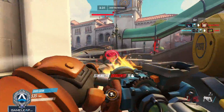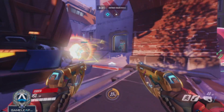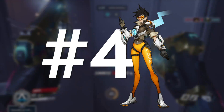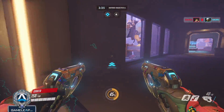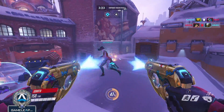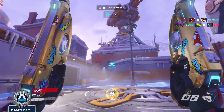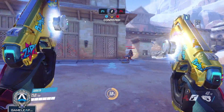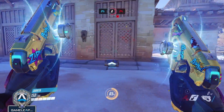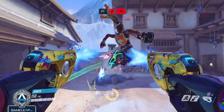Moving on to the next character you should definitely pick up in Season 26 — none other than Tracer, who was the top of the meta before and is still the top of the meta, one of the best DPS you could play right now. When I broke down an in-depth Tracer guide previously, I saw a lot of people in the comments saying that just because Tracer's good at the high ranks doesn't mean Tracer can carry you in the lower ranks. I'm sorry, but that might be the most incorrect comment I have ever read.